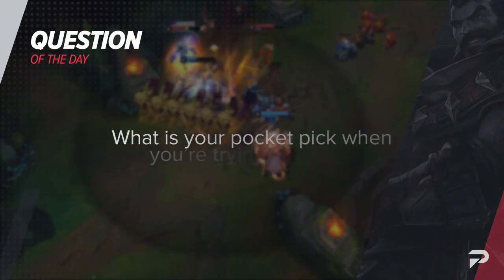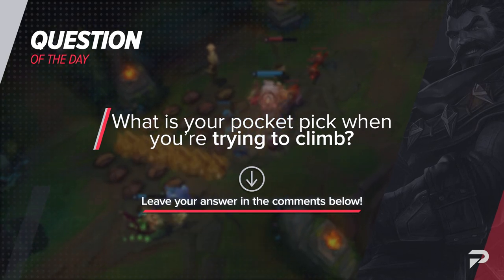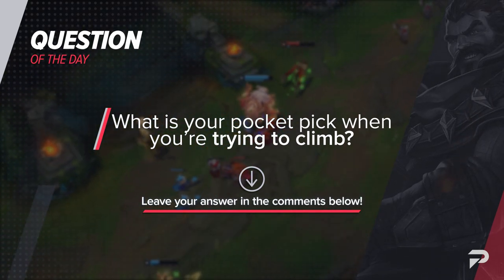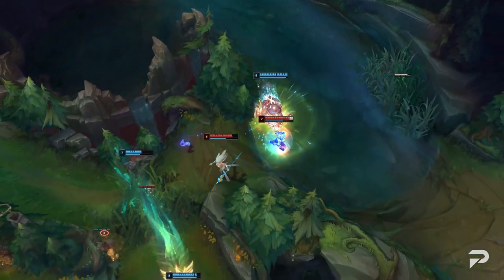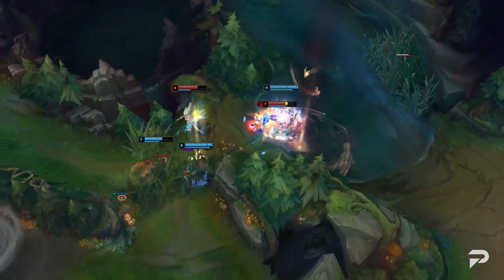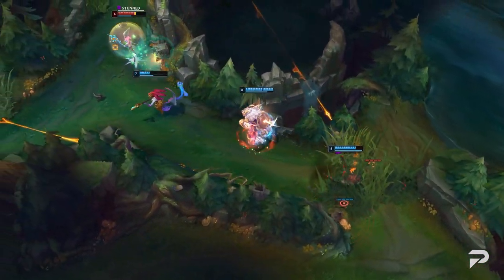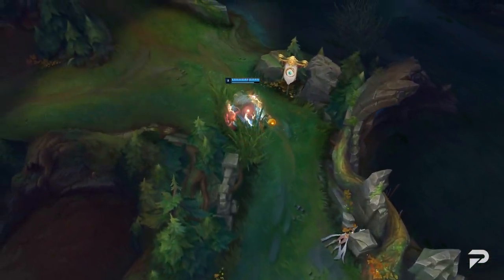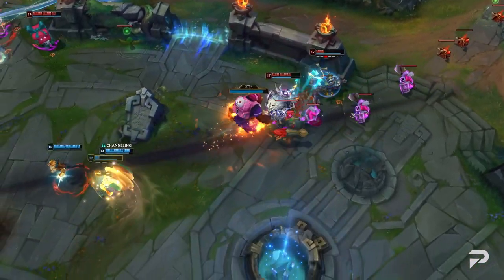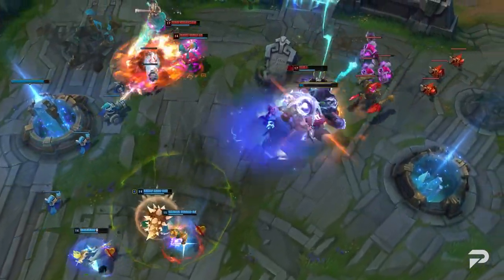Before we move on, let's not forget about our favorite ProGuides tradition. Today we want to ask you: what is your pocket pick when you're trying to climb? Personally, I love playing jungle Volibear — he's simple, everyone knows what to expect from you, and it makes it very easy to gank lanes and snowball for your allies. Unfortunately he's not as good as he used to be, but he still gets the job done. Let us know your answer in the comment section below.